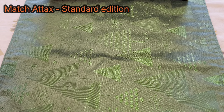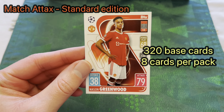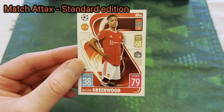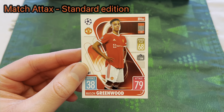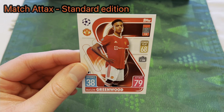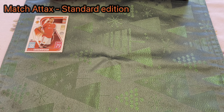Starting with the Match Attax standard set — this is the base card, a Mason Greenwood card. There are 320 to collect and you get 8 per pack, so if you buy a box of 24 packs you're going to get a lot of these base cards. This is one of 320 available in the base collection.